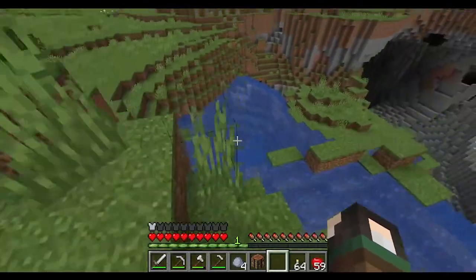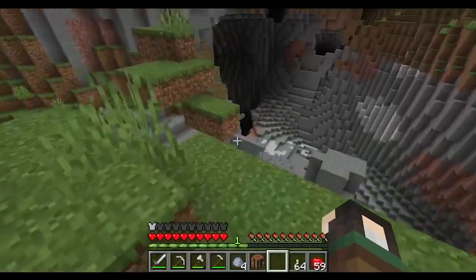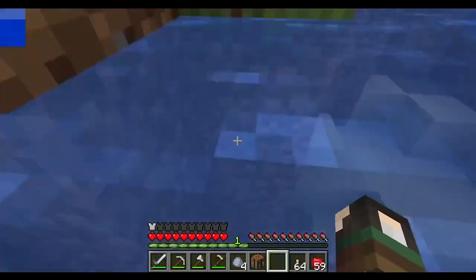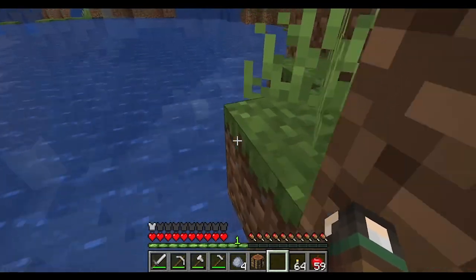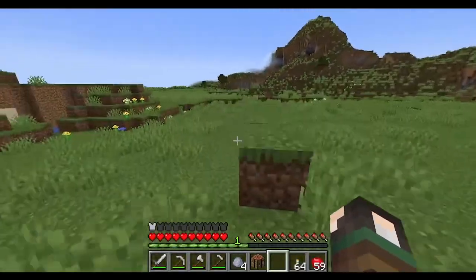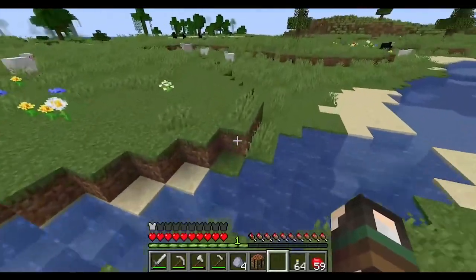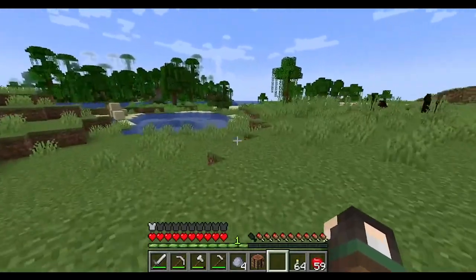If you land in more than a block or two of water you won't take fall damage. When you see chunks loading all of a sudden, that's normal — the game can only load so much terrain at a time. How fast it loads depends on how much RAM you're allocating to the game.